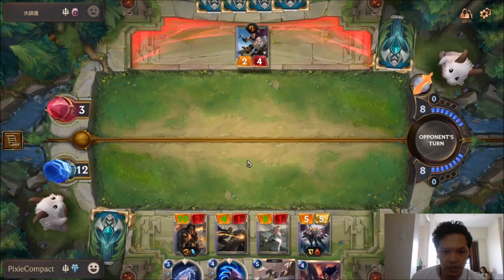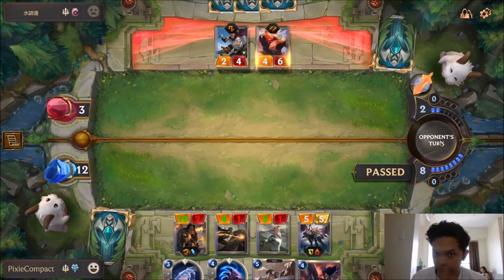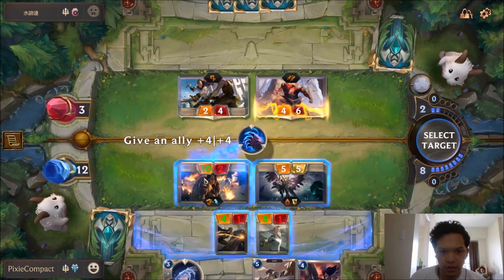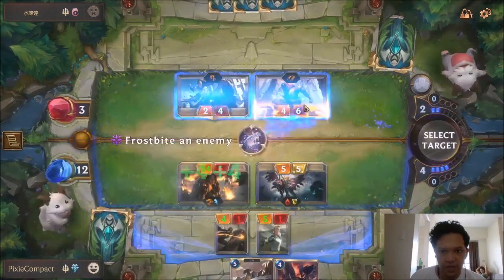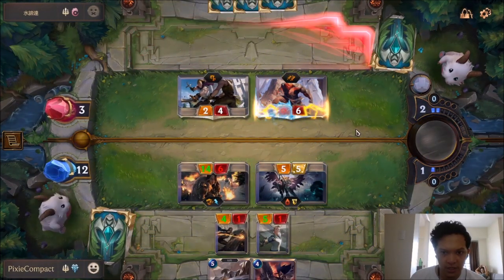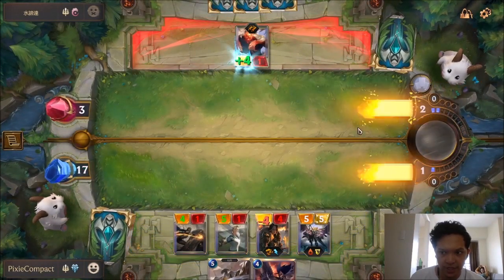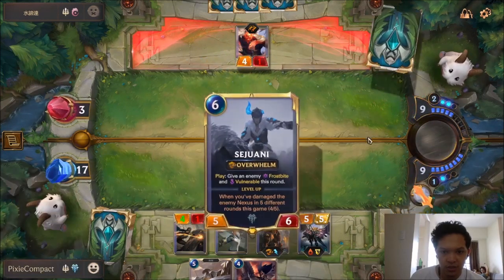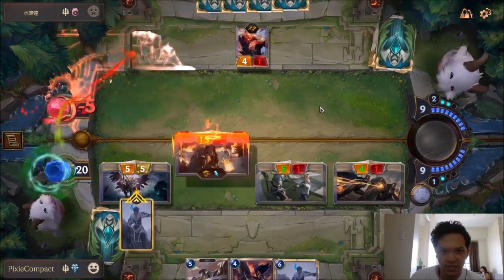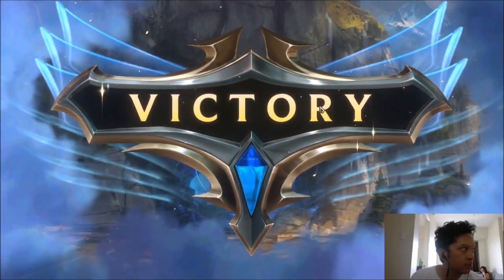We can protect this with Fury of the North. Actually, we will protect it with Flash Freeze. So we have Fury of the North or Virinia. Then we Flash Freeze this. We can do this — we lifesteal. It's the best case scenario. We just all in, of course. I don't think he has any cards. We win our first game! That was pretty good — we played that really well, I would say.